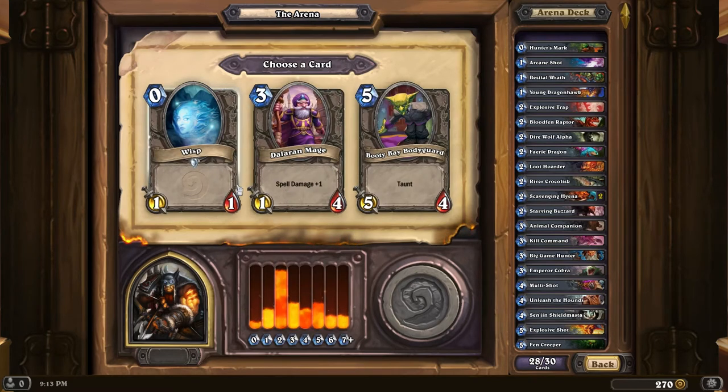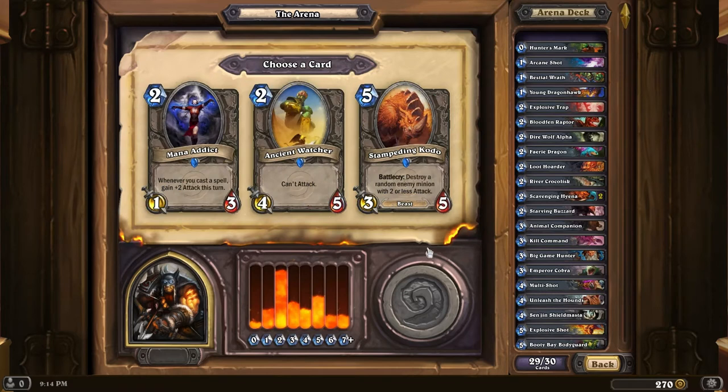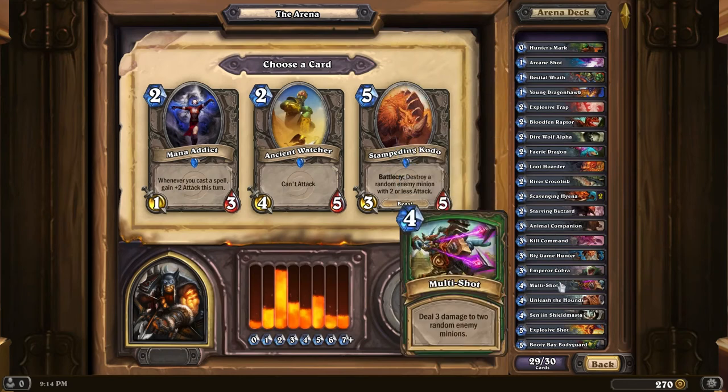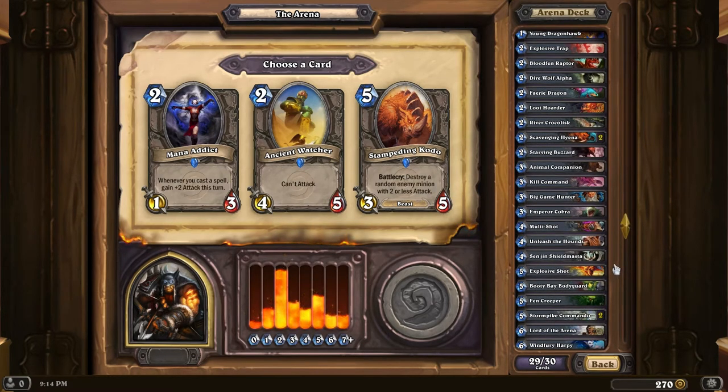I'm not going with the Wisp. Wisp is like one of the worst cards ever. Dalaran Mage is not particularly good for me. Booty Bay Bodyguard - not all that great of a taunt. I guess taunt? Ancient Watcher can't attack - that could be very powerful if you have the right buff, like something that gives it taunt. You could have a 4-5 taunt for two, which is incredibly good, but you need something like Defender of Argus. I don't have that, so no. Mana Addict: whenever you cast a spell... I don't have a lot of spells. Stampeding Kodo - I don't need more 5-costers. I'm going to go with Mana Addict.